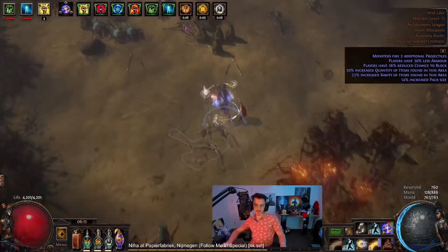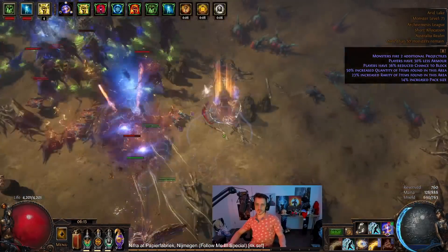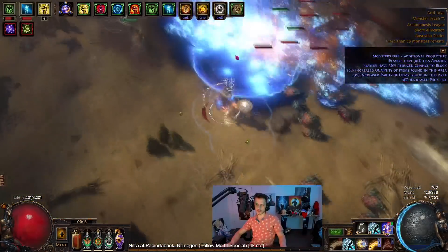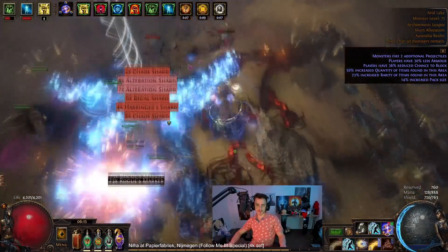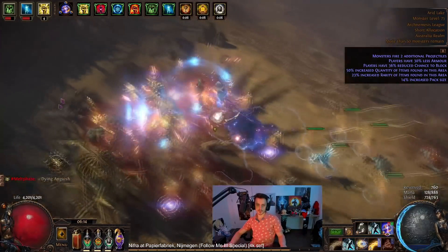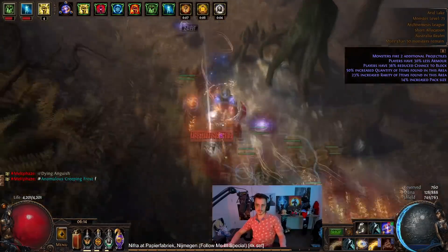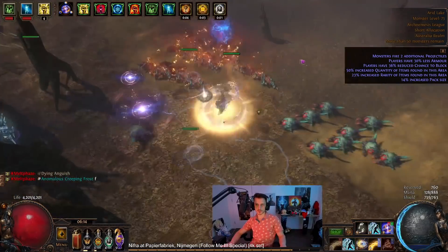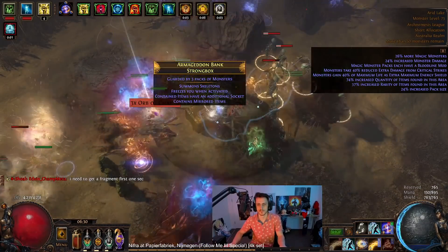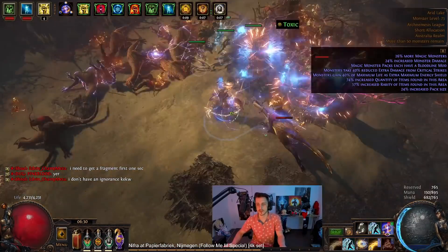Hey guys, it's Mathwa here once again. Got another new build and this time around it is Penance Brand Ignite. I haven't done an Ignite build in a while and I've never done Penance Brand Ignite. I always kind of thought it'd be fun to throw an entire Eternity Shroud setup at a Penance Brand — something that is Phys to Lightning to Cold to Fire, then Eternity Shroud and Ignite. So I thought it was time to give it a shot and this is the result.